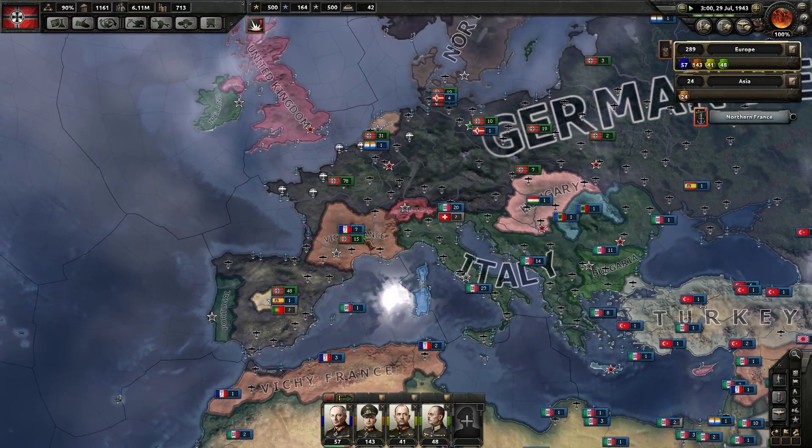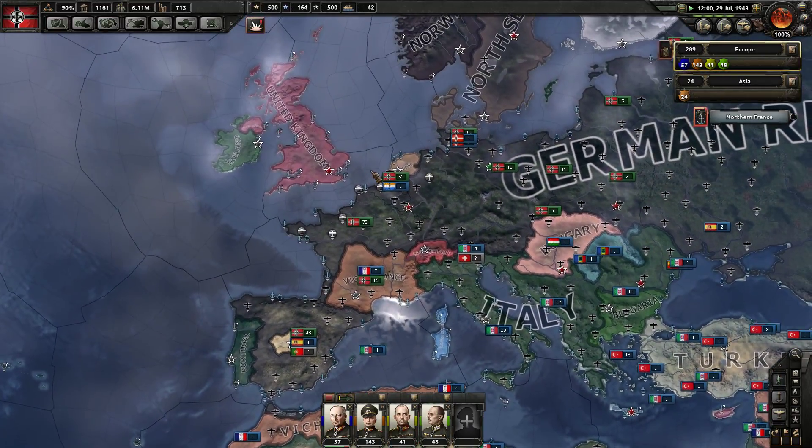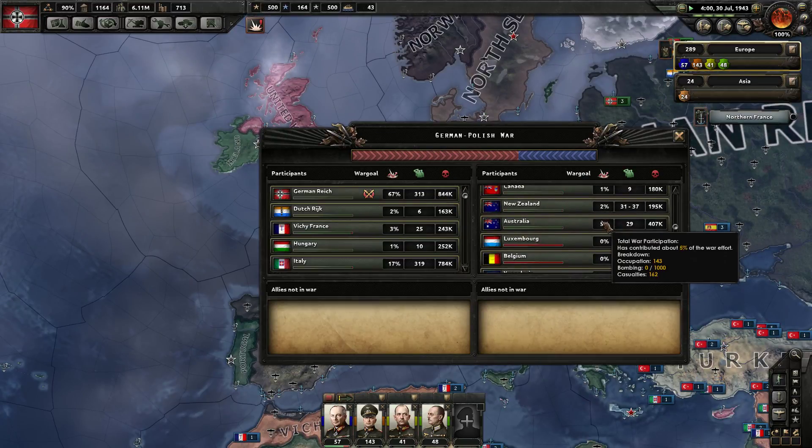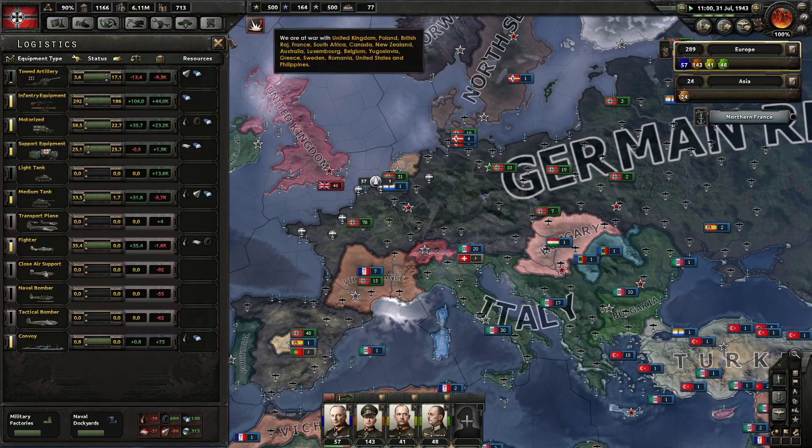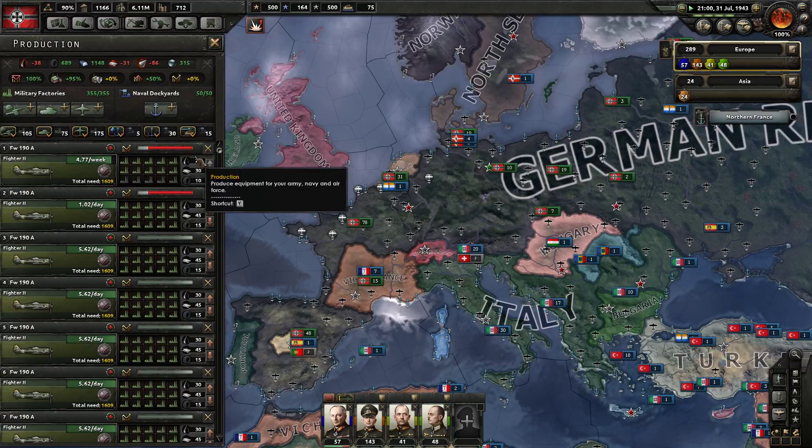Italy has conquered their new territory. How's our equipment? Towed artillery and medium tanks are being taken care of. Fighters are being taken care of. Close air support we're not producing.